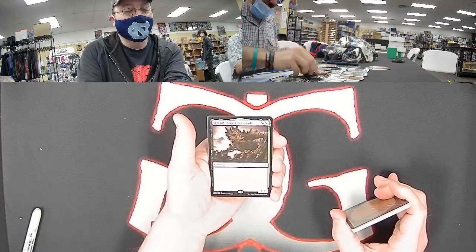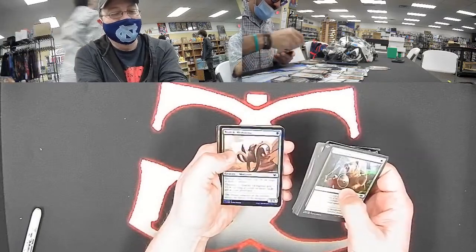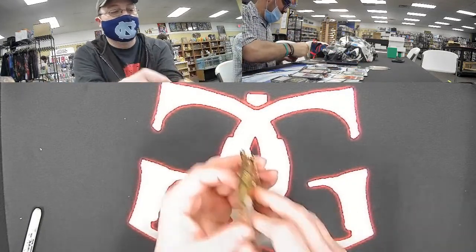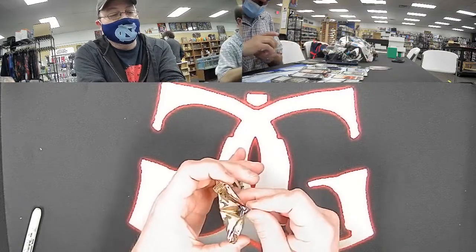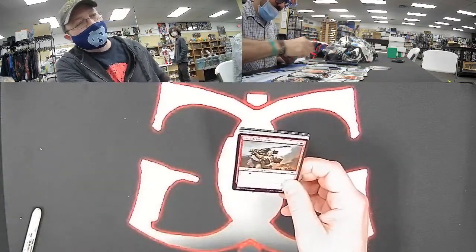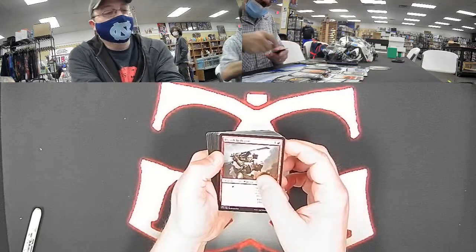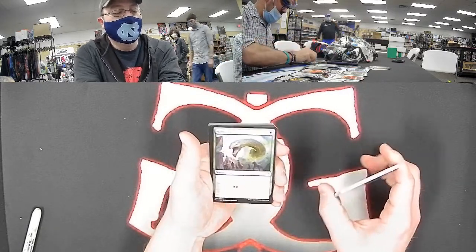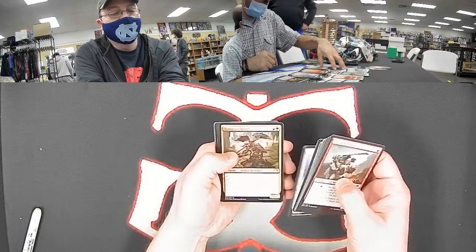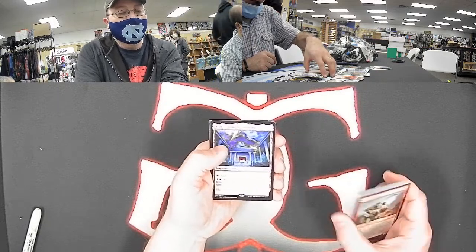Nimble Mongoose is one of the handful of cards that actually got reprinted into this set. Modern Horizons is actually like 98-99% brand new cards — they reprinted a handful, I think literally five cards, to take them out of Legacy play and into Modern. Although Nimble Mongoose hasn't really made an impact, it's still pretty sweet. Another rare land for Jonah: Hall of Heliod's Generosity, goes with all the enchantment builds in Commander. Jonah is killing it today.